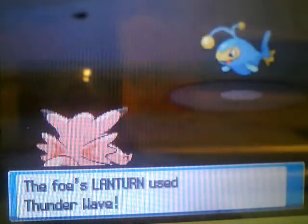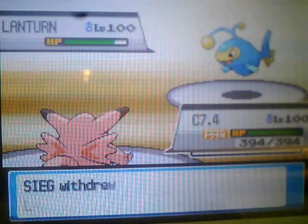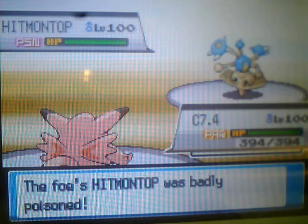Knowing Lantern has great HP and great special defense, I switch into my Clefable, knowing it can take any move by Lantern and take no damage. Plus if it goes for a status, Clefable's Magic Guard negates all status effects, excluding paralysis - it still halves the speed, but I can't get fully paralyzed.